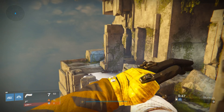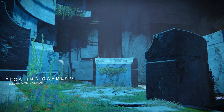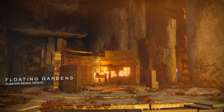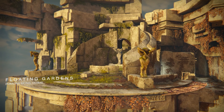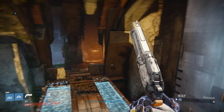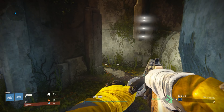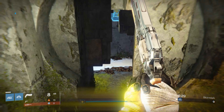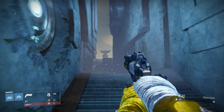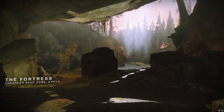Floating Gardens is a glorified Vex battleground that played extremely well in all game modes such as Rift, Clash, Control, and even Trials of Osiris. With its weird circular design, battles took place in all locations but nothing felt too powerful. This is another one that should come back to Destiny in some shape or form. This map easily landed a spot in the A tier category.